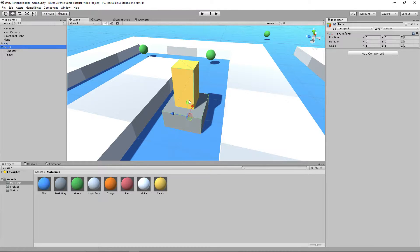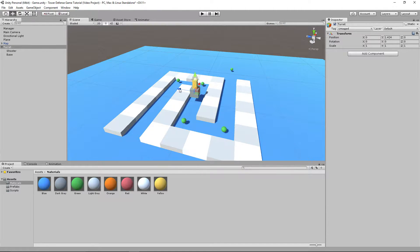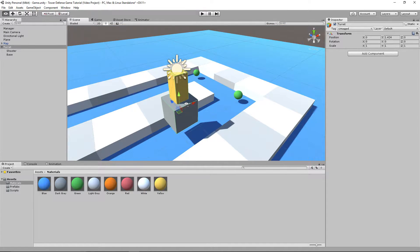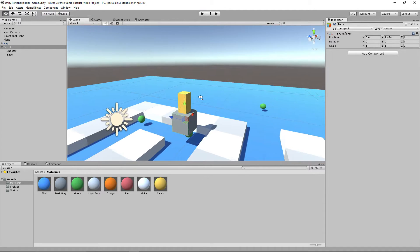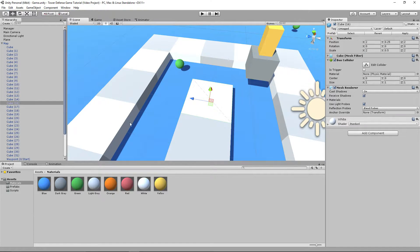The turret now — we should be able to drag it up and down and move it right there. Now that we've created the turret, let's go ahead and make it so that it actually places on the map. We're going to be using cube number 16 as our test cube. We're not going to apply a script to any other cube besides cube number 16.